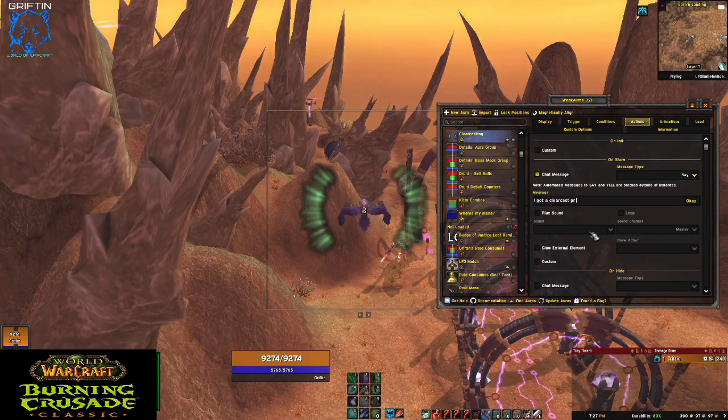You can have it play a sound — like if you're more of a sound person. Even though clear casting already does a sound, you could add your own sound, and for other things that don't have sounds you can add them.